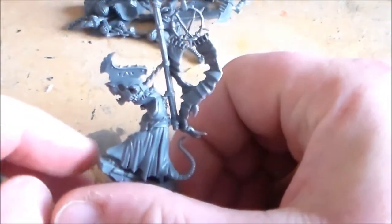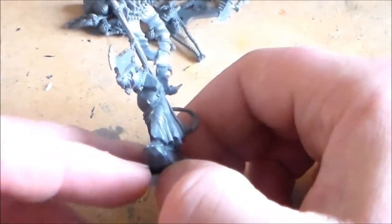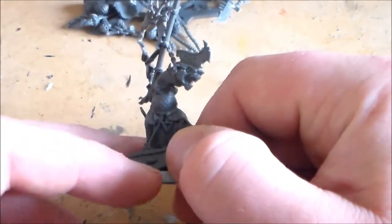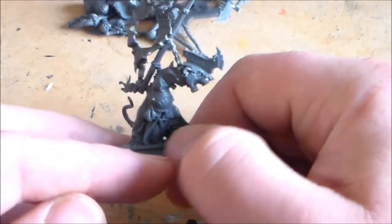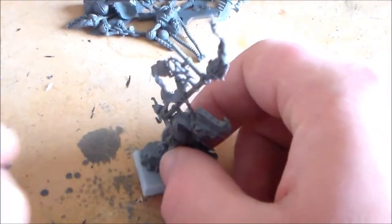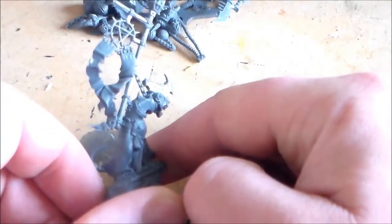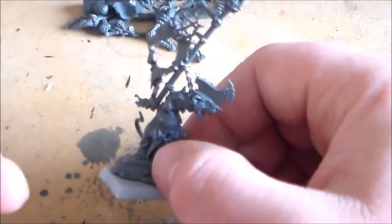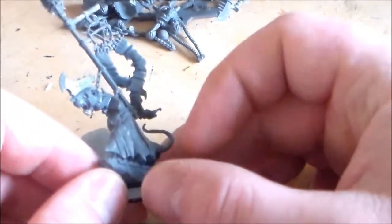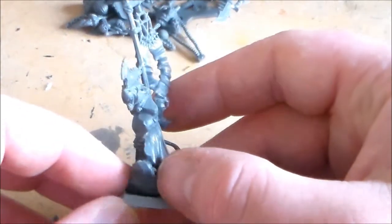As you know, I have done the zombie skaven models, where I converted up a whole 20-man unit, giving them the undead zombie kind of look. And I've been coming up with bits of fluff for it - my own story - and I haven't put it out yet. But to add a bit more onto it, I'm wanting to do - every good unit or army needs a good leader - so I'm wanting to convert up this Island of Blood warlord to an undead skaven warlord.